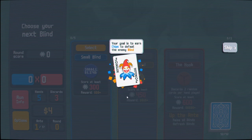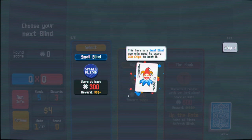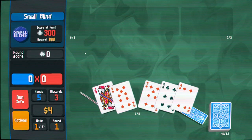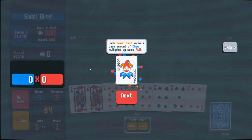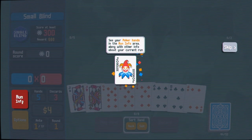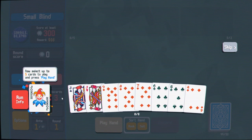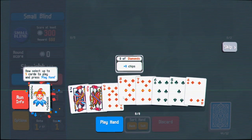Hello, Jimbo. The goal is to earn chips to defeat the enemy blind. Small blind — you'll need to score 300 chips to beat it. Is this actually the tutorial? I think that's the tutorial. Find chips by playing poker hands. Base amount of chips multiplied by some mult. Five cards to play your hand. This is a straight — let's play this straight, I guess.